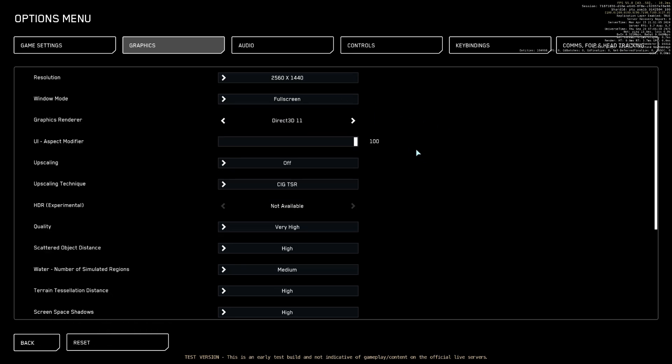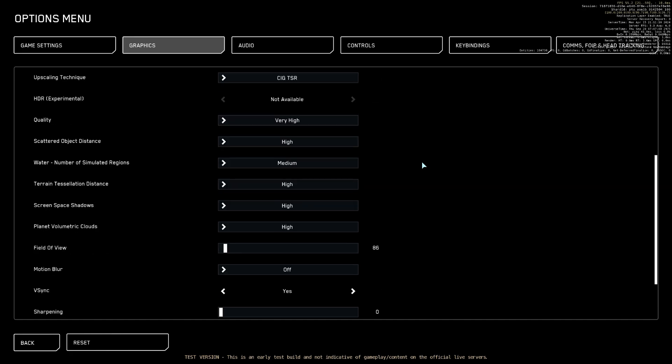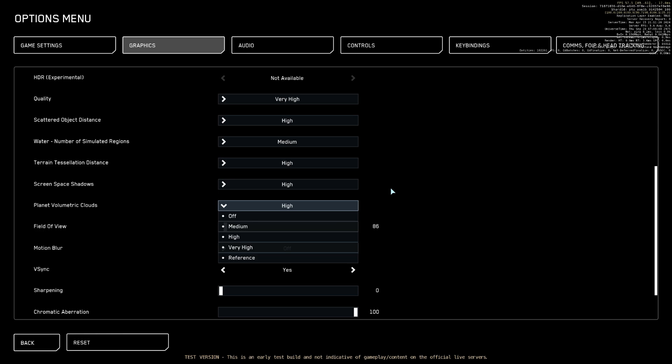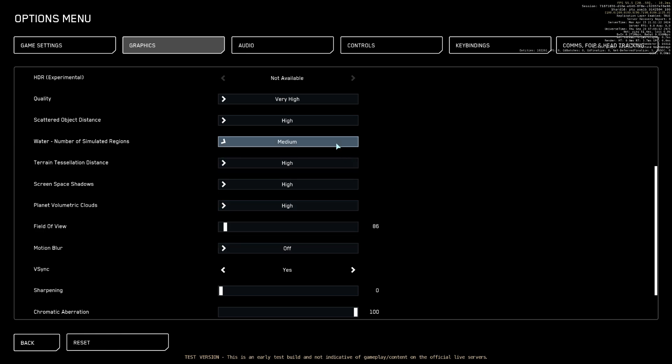Here are my settings just before I switched over to Vulkan. I left everything the same, except I switched to Vulkan, closed the game, restarted it, came back in, and recorded that Vulkan clip. In fact, my last video on this channel was completely done in Vulkan, and the clips I'm going to provide right after this — including a small clip from that video, just in case you don't want to go jumping over there — are all in Vulkan.